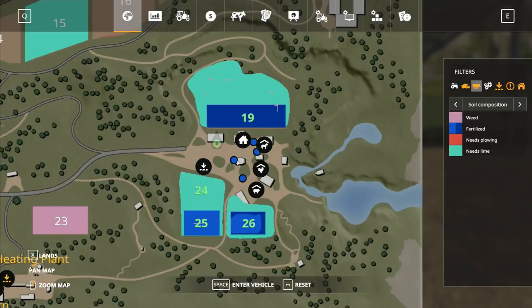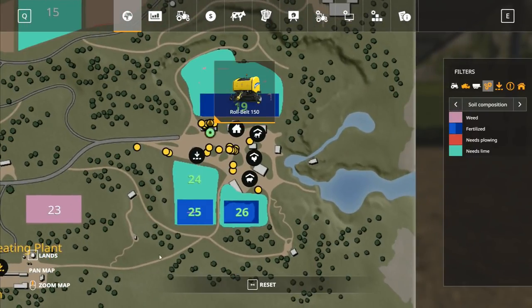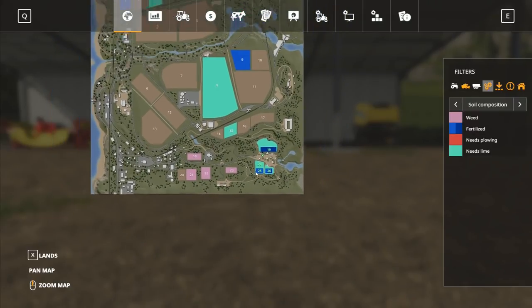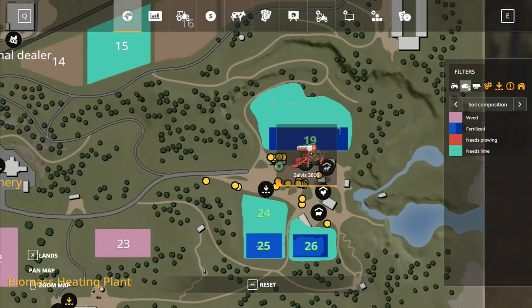I've got all these things here together and it's not going to the next one. Arrow keys don't do it, up and down keys don't do it, WASD isn't doing it either. If anybody knows how to do this please let me know in the comments. I can see the timber runner and the dolly, but they're overlapping and I can't differentiate between all these different machines. The combine is not doing anything — there doesn't appear to be anything else that's going with it.